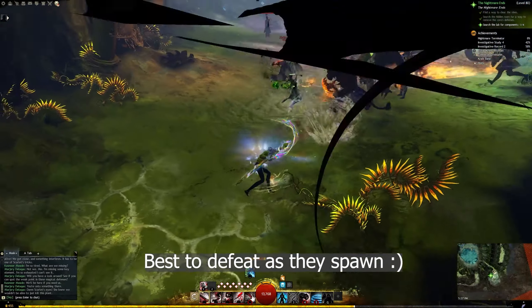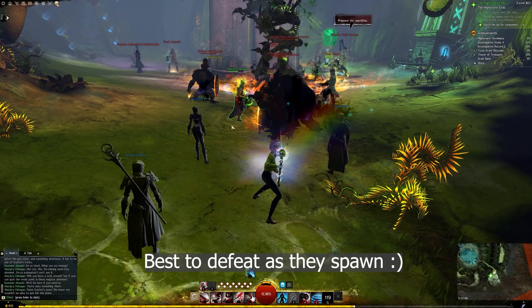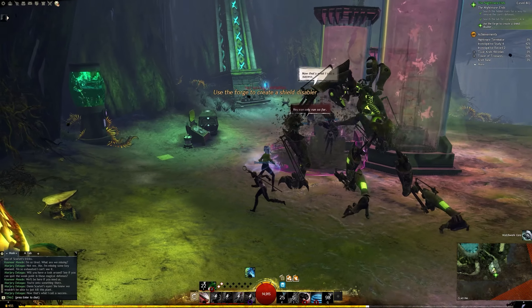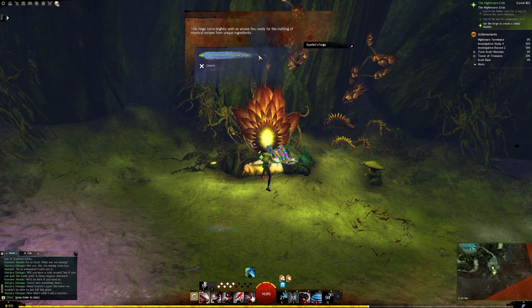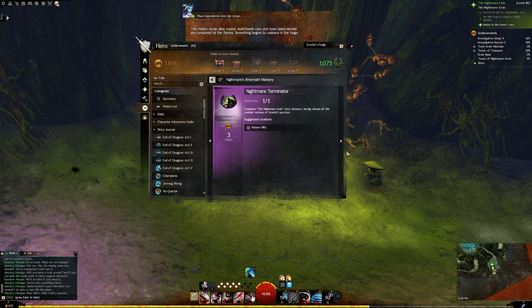And now we need to clear everything out. Once defeated, we are going to interact with the forge. And now you'll get the Nightmare Terminator achievement.